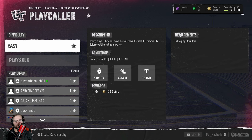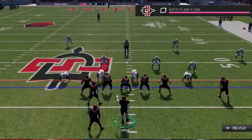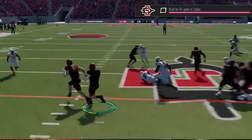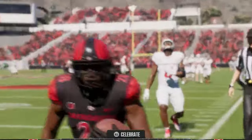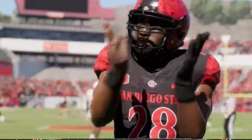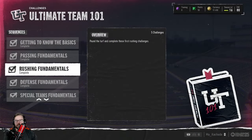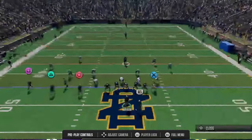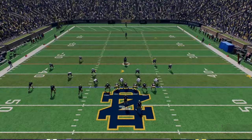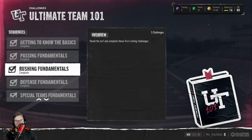For running challenges, use the speed option. The computer does not register the speed option very well — you can easily get outside every single time. It is super easy to complete these challenges if you run the speed option over and over again. For passing, it's super easy on the easy ones too. Just throw vertical routes or crossing routes. Find your fastest, best receiver and they will run by the computer pretty much every single time. Get out of the pocket or run vertical routes and you'll complete these challenges very easily.